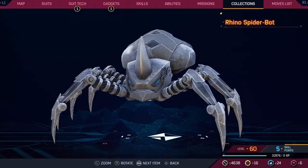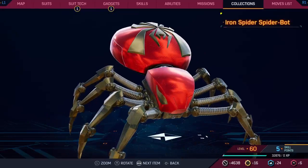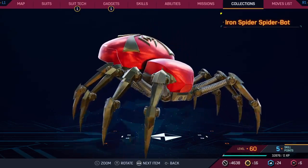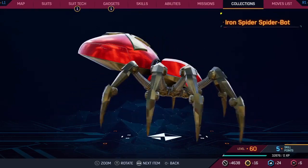Iron Spider suit actually looks a lot better than I thought it would. I like that the waldos are represented with the golden legs. I like this a lot — seven.